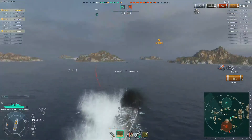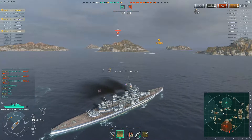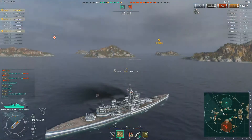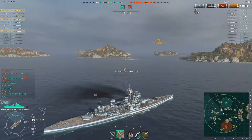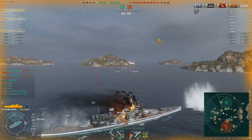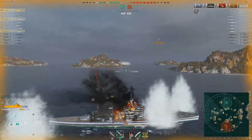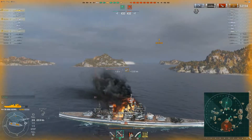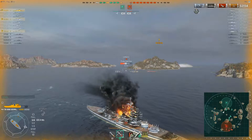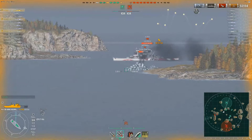Two salvos, two fires — I'll take that all day long. We're up to 50,000 damage, and the Iron Duke is still burning. I know there were two cruisers over here — an Atlanta and an Algieri — so I'm switching to AP. They're cruisers, I'm a battleship — that's my job. The Atlanta has been dunking on our team. And watch the repair bar — see how massive that gray bar is? That's the secret sauce of the Royal Navy battleships: being able to repair massive amounts of damage.